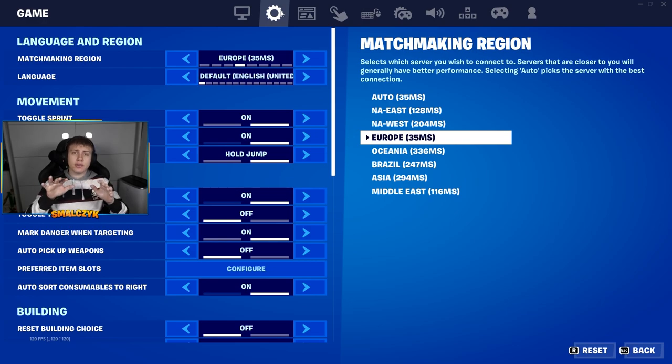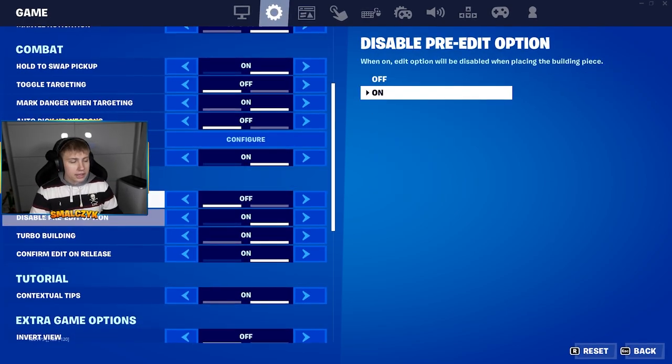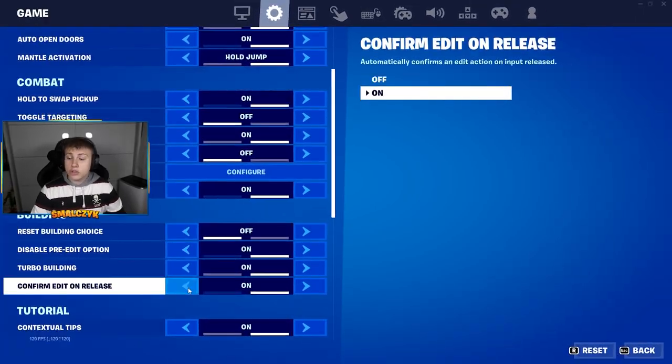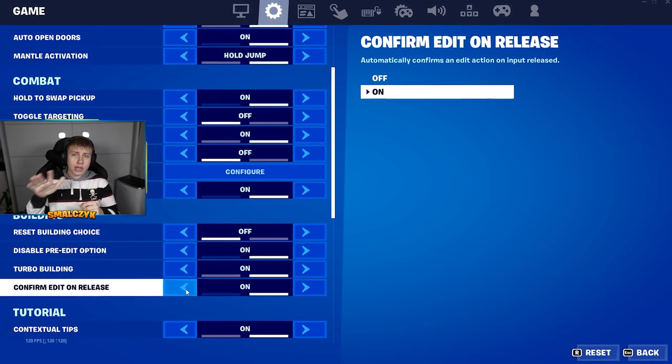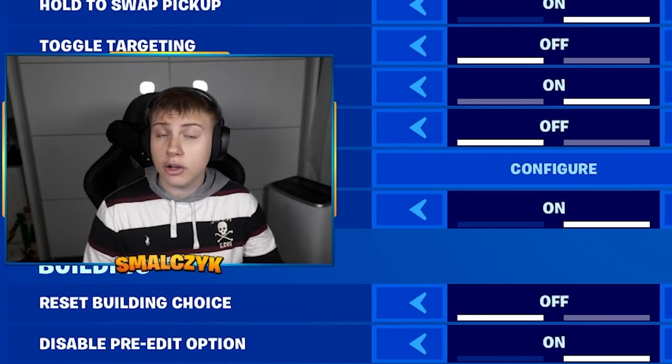Another tip from the settings: go to the second option, and here in the building settings you should have 'confirm on release' turned on. I would suggest you put it on because you might edit a bit faster if you practice it. Most pros are playing with it, which means this might be the better option for you. You can choose whether you like to play with it or not. Of course you might already know about this option, but for new Fortnite players it's really important to know about it.